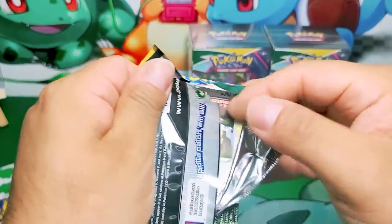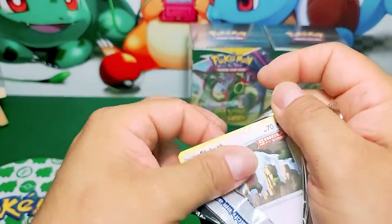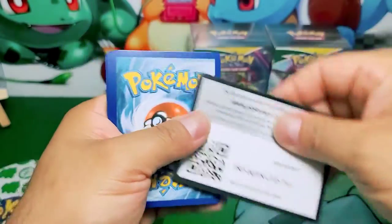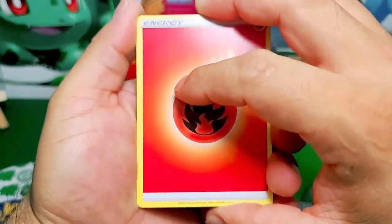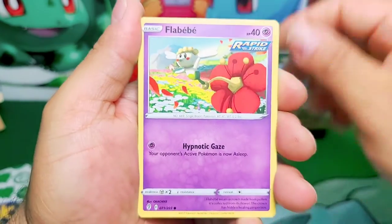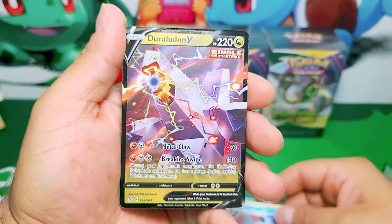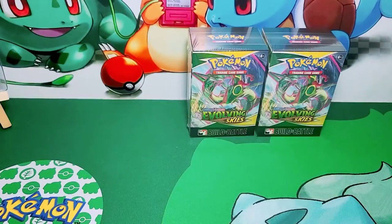What's your favorite promo for this set? Is it Zapdos? Is it Moltres? Is it Articuno? Or is it Flaffy? If you choose Flaffy, you're a very simple person - I respect that. For me personally, I think it's going to be Articuno. That was my favorite promo, but I will take all of them. Ooh - reverse Duraludon V! All right, that's a hit! Let's go guys, ready for more hits? Yes I am!